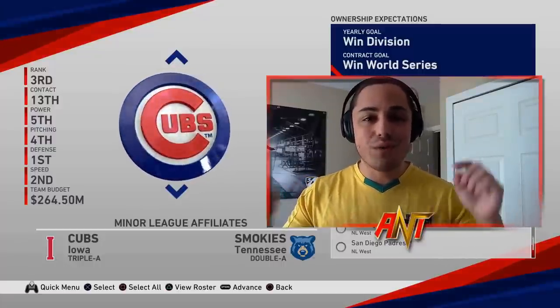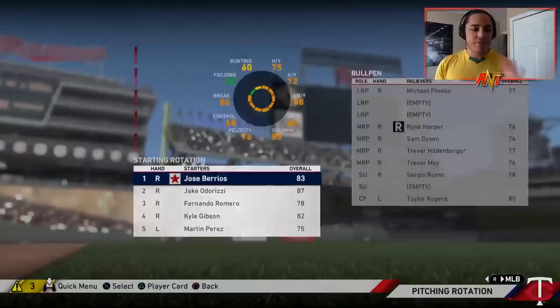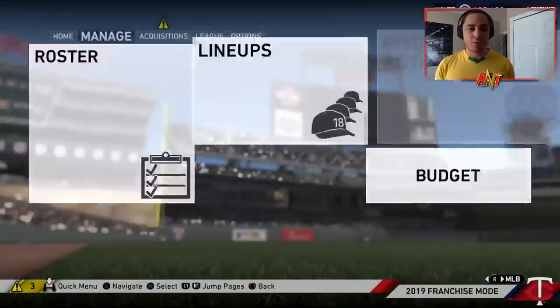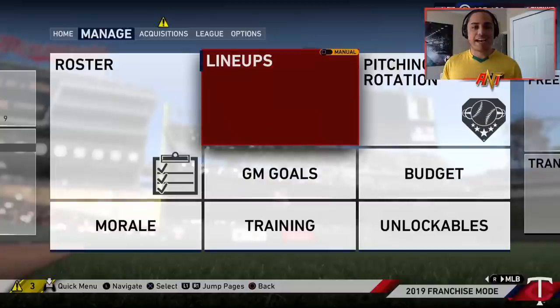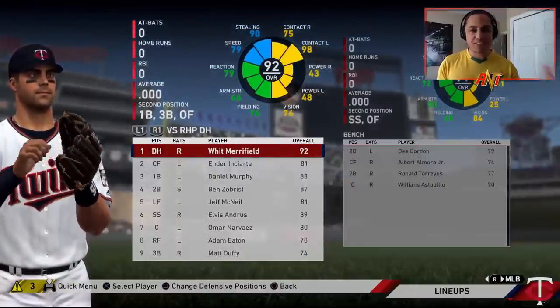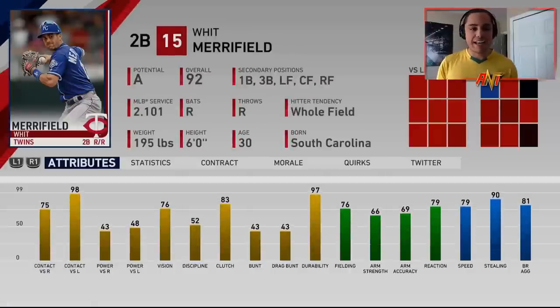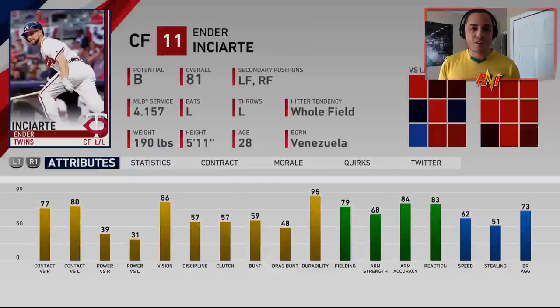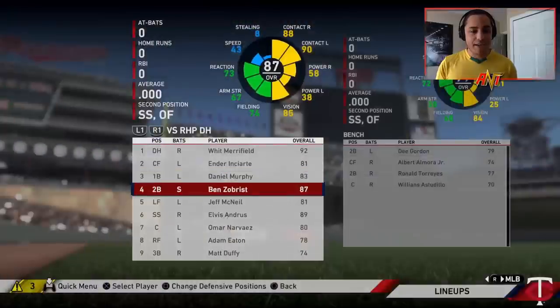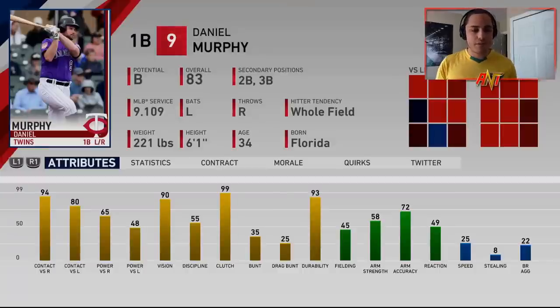Let's hop into today's video — the high contact rebuild. Let's take a look at the roster. Obviously pitching is going to be the normal Twins pitching. The lineup is where I'm focused. Our DH/second baseman/third baseman is Whit Merrifield — low power, high contact. Enciarte is another one. Daniel Murphy is kind of the lowest power, high contact first baseman I could find.